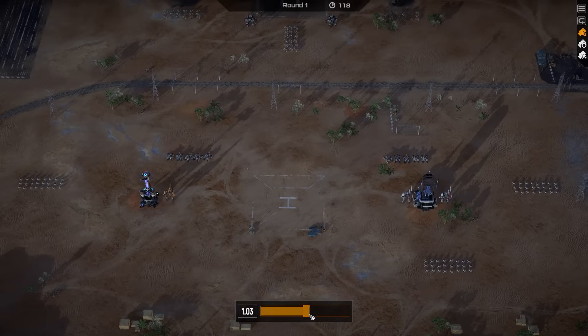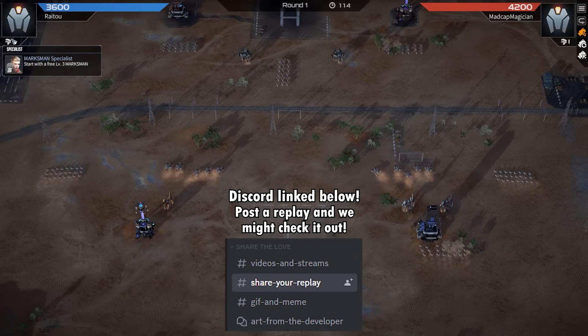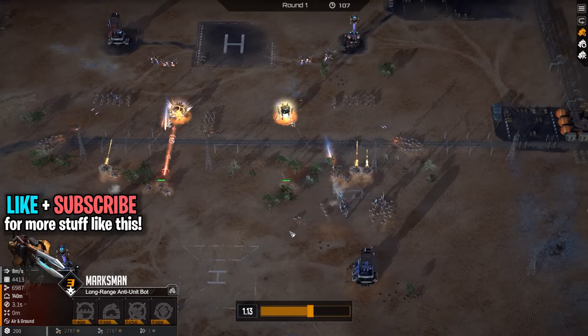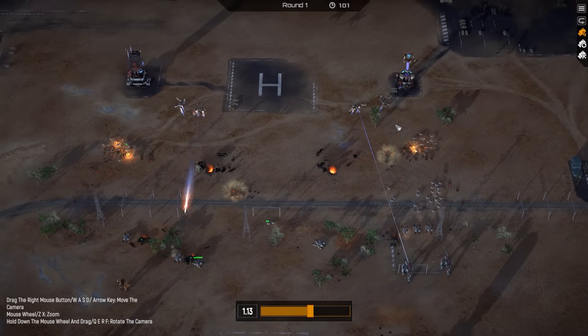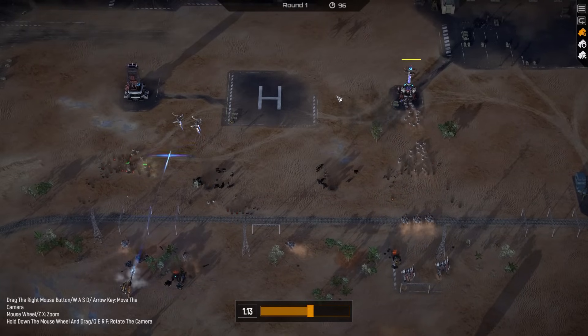Hey, what is up guys, this is Cobb and today we have a replay submitted by Mr. Raitu, aka Blue, aka Mr. Vaxman Specialist. He's starting off with a bunch of sledges, a bunch of crawlers, and spends his starting supply on two additional Vaxman, which normally I think is just a little bit sketchy, but in this case it's actually just gonna work out really, really good.